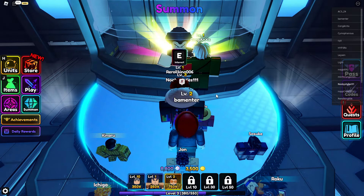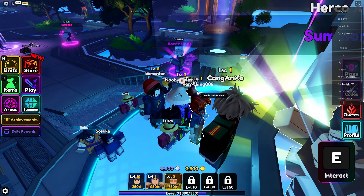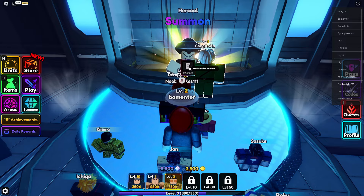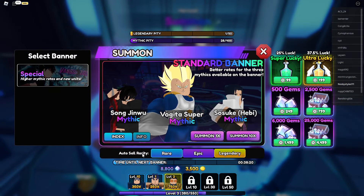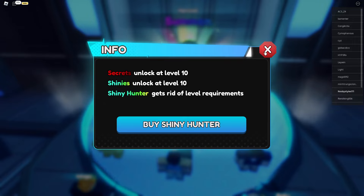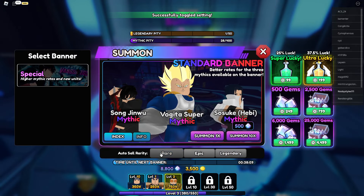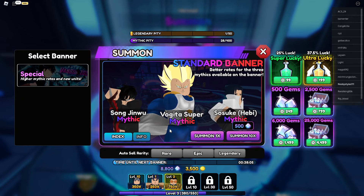After waiting one to two hours, go back to Summon. Click Auto Sell on all rarities, click Info, Buy Shiny Hunter, Cancel, X out, and unequip every single auto sell rarity once more. Then click Summon.